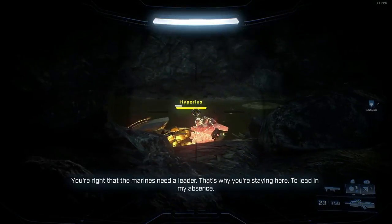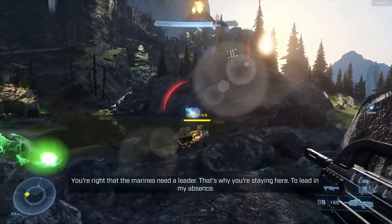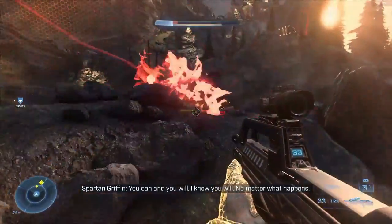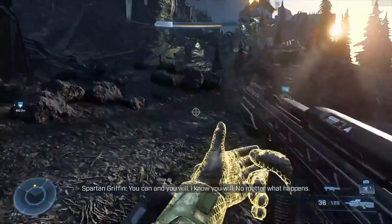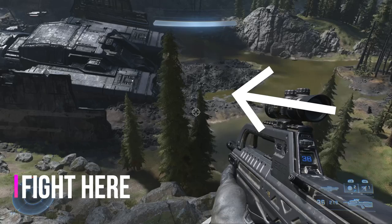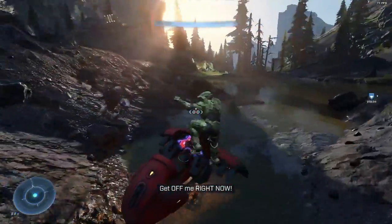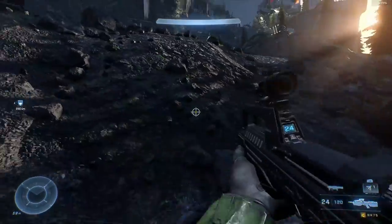Hyperius is the brute that is on the chopper. I recommend using that downed aircraft that's next to both of these bosses. You're going to lure Hyperius on his brute chopper away from his teammate by playing cover behind the ship, and you're going to be in some water like a little trench.